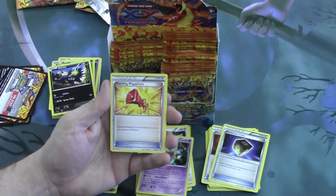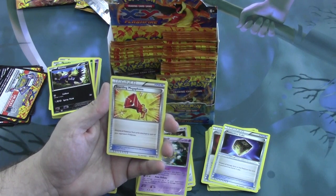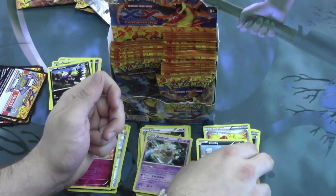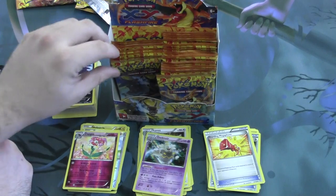And here we also have a new tool card, Protection Cube. This prevents all damage done to the Pokemon this card is attached to by attacks it uses — so anything that would damage itself with an attack, this would prevent that damage. And we have Startling Megaphone, another new item card — discards all Pokemon tool cards attached to each of your opponent's Pokemon. It's like Tool Scrapper, but it wipes your opponent's entire field. Not a good day for Tool Drop.